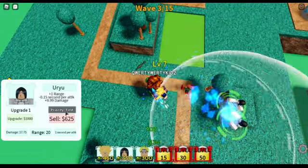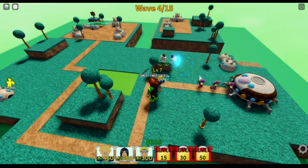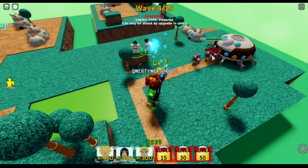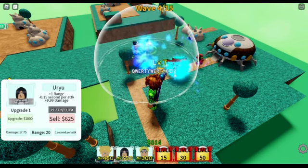Okay, we can upgrade this. Next wave. I'm pretty sure the powerful units come at wave 4, in the middle of the wave. Around this time they should be coming. Yep, right there. These are powerful units. They can only be attacked by at least one upgrade on a unit, so only this upgraded unit can attack the powerful units.